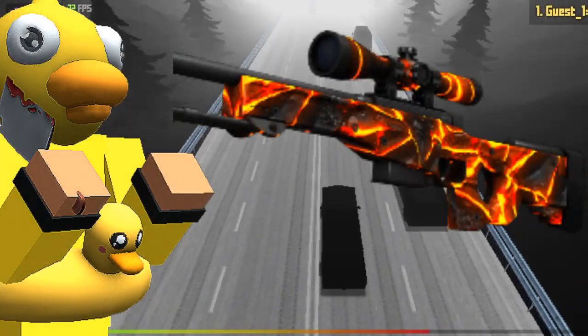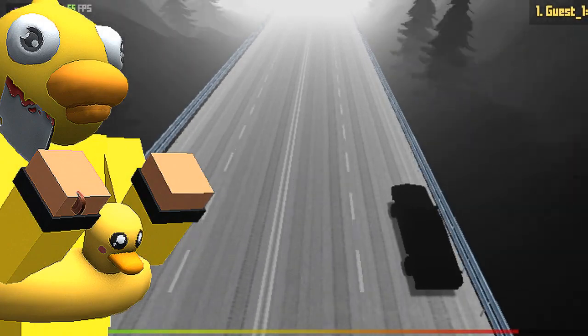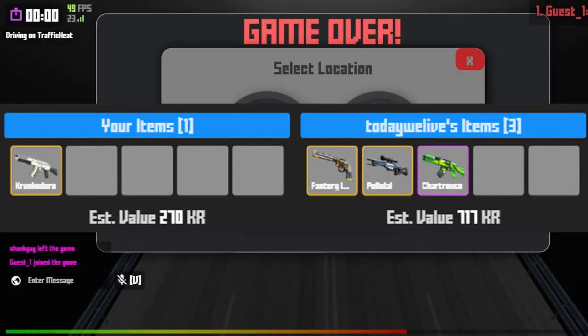What's going on magma cores and wild boars, it's your boy Quackster 27 and I've got a pretty short trading video for you guys today. The first trade is a downgrade for my crunk door, aka for a revolver sniper and AK skin.